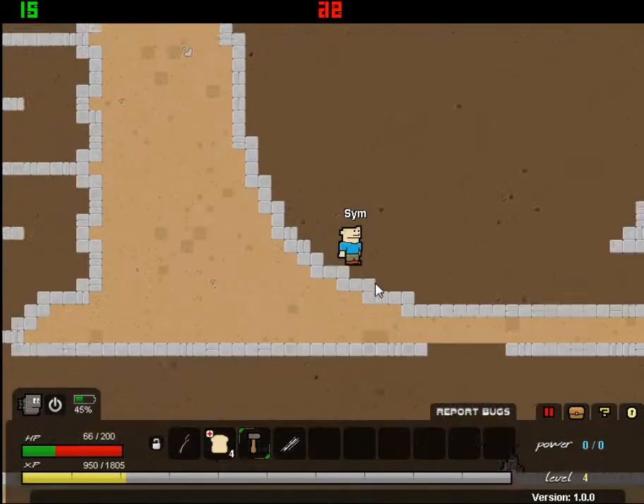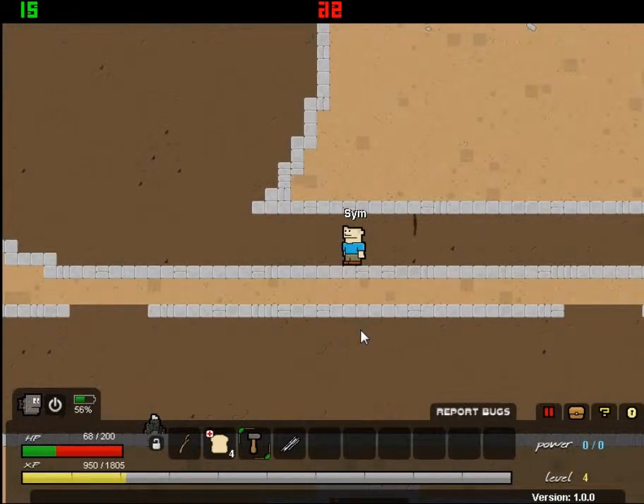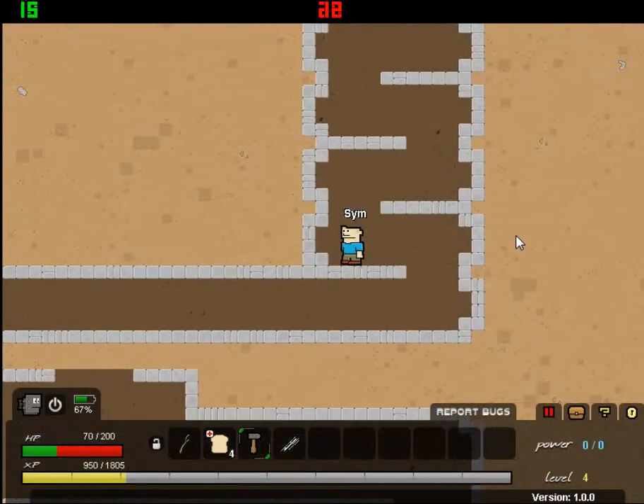Hopefully next time we'll do something more exciting like build the parachute or find platerman. Anyway, I'm Sim from SimRevolution and this is Epic Inventor episode two - I'll see you guys next time.